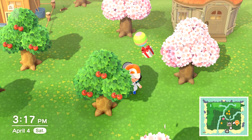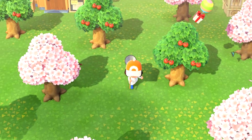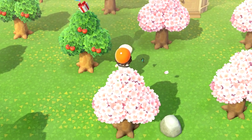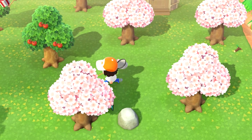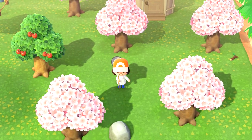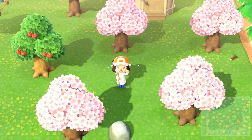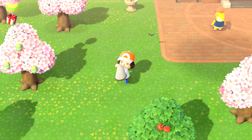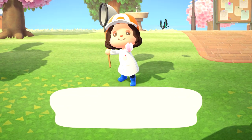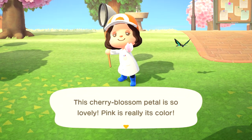The first thing we're going to want to do is grab a net. Each of these cherry blossom petals are essentially a bug, so if you swing and miss or if you sprint next to one it will despawn the petal. What I like to do is hold down the A button — you can actually creep up on the petal and it makes it a little bit easier to land your shot.